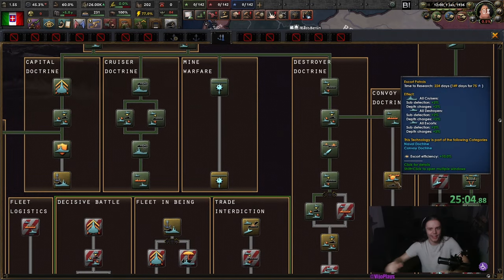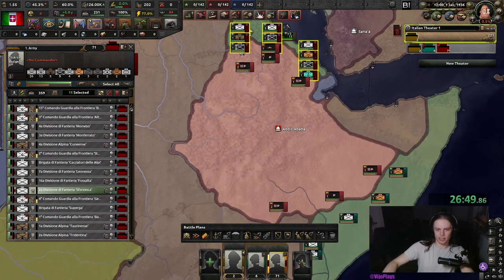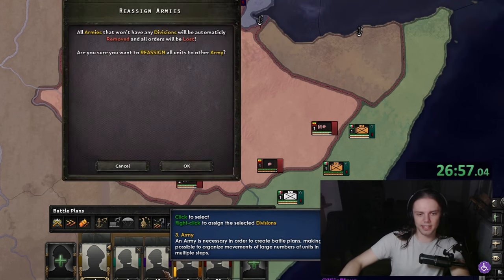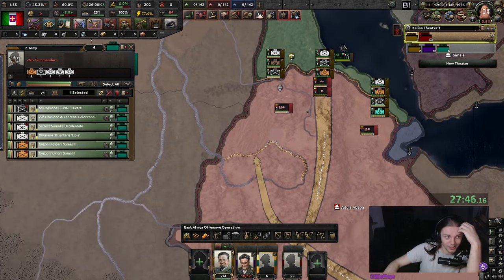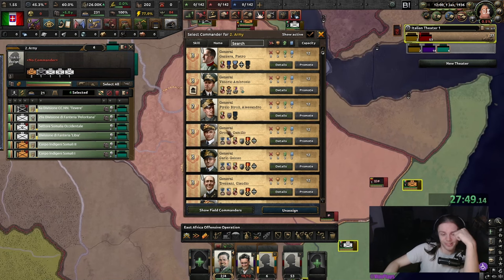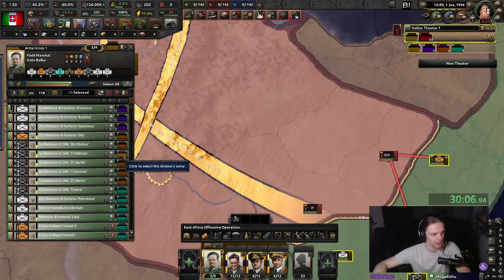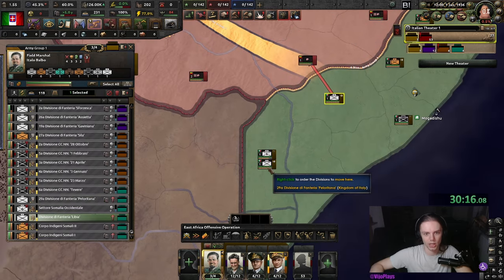You're just making things complicated for the sake of making things complicated. The war against Ethiopia is not something that Hoi4 made up — this is part of the base game of real life. And you can also see our army is much smaller, which is more fun — more micromanagement. We could wait just a bit to get planning bonuses, but that just means the Ethiopians are gonna entrench, so we are just gonna go.